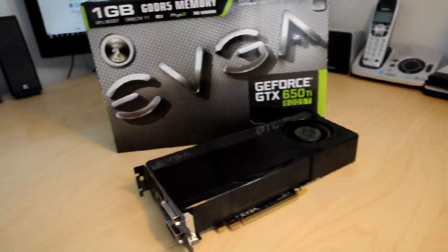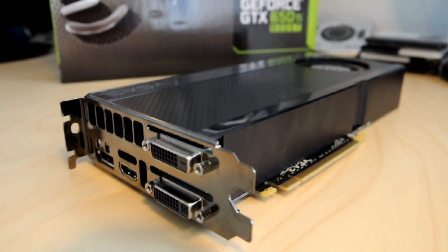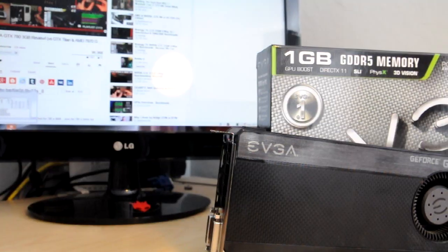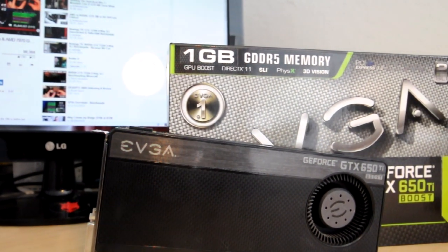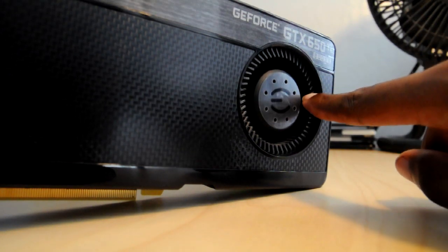The bottom line here is if you want to play modern games in 2013, you should budget at least $150 for a graphics card like the GTX 650 Ti Boost. In the next video I'll be covering my processor selection, so make sure you subscribe and like this video if you want to see more. Till next time guys, see ya.